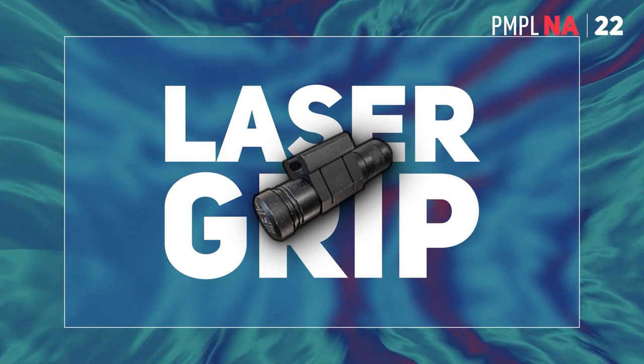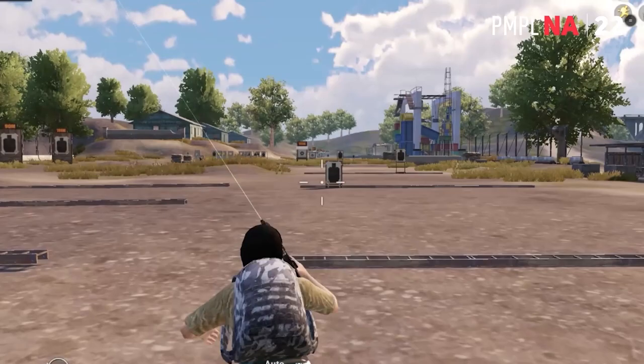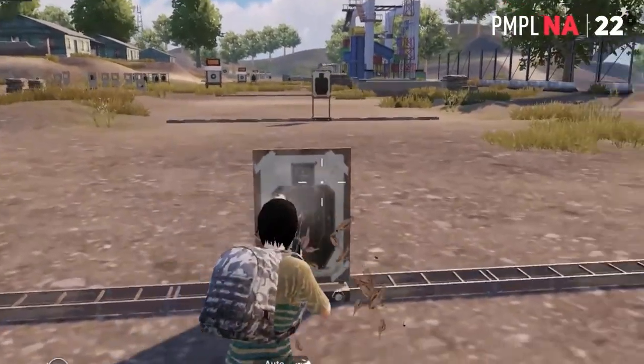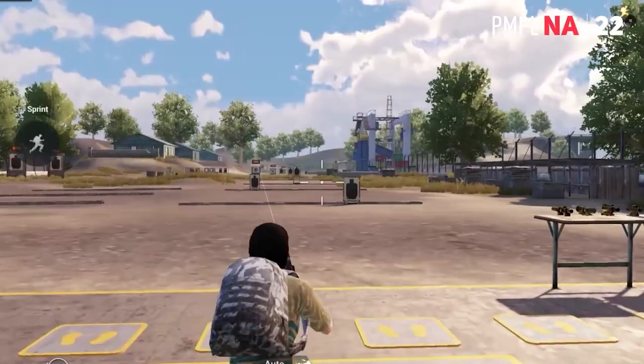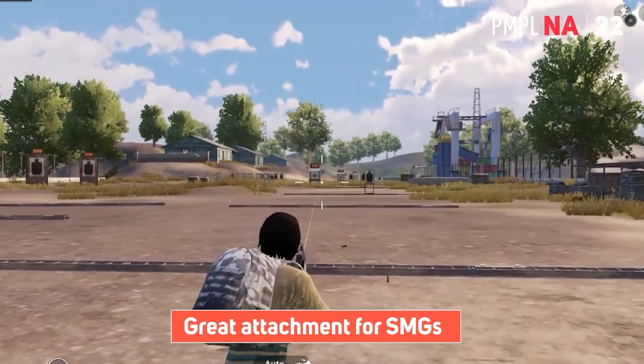The last one in today's lesson is the laser grip, which is only helpful for hip firefights. This grip reduces the bullet spread while you move and shoot using the crosshair. It serves as a great attachment for secondary weapons like SMGs, when you need to clutch fights in close range.